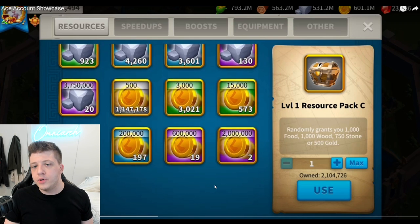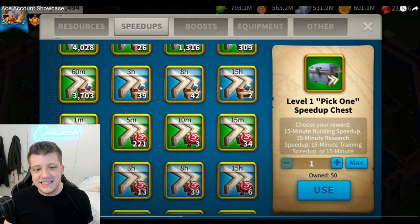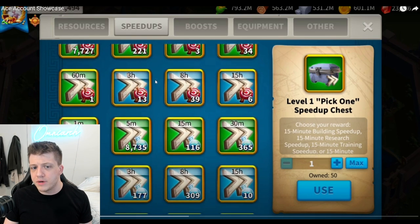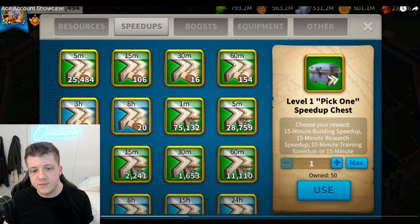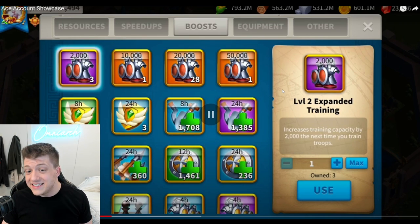You can see a ridiculous amount of resources, though it could be better since he did push for a Zenith of Power skin. Looking at the speed-ups: not that many universal speed-ups, a decent amount of building speed-ups, some training speed-ups — not many, since this was pretty much all drained during Zenith of Power upgrading and training those tier 5 troops. We've got a lot of research speed-ups and a decent amount of healing speed-ups.